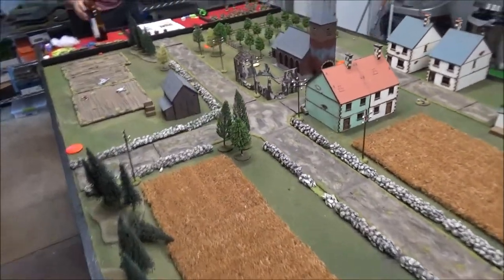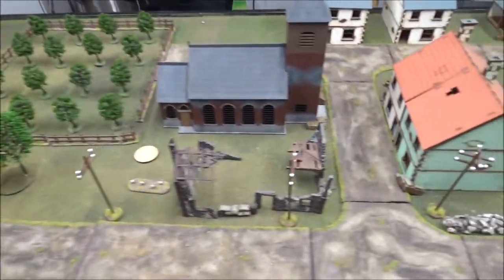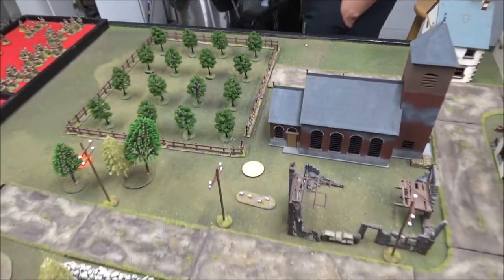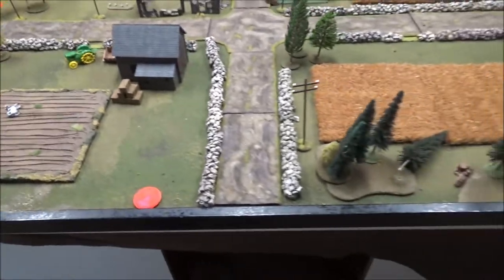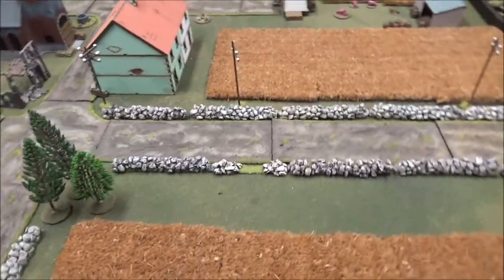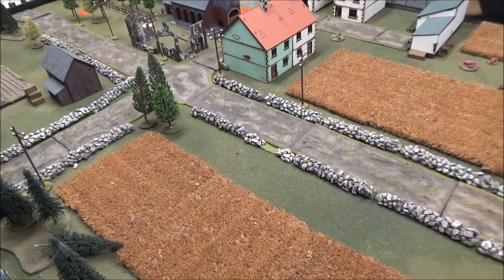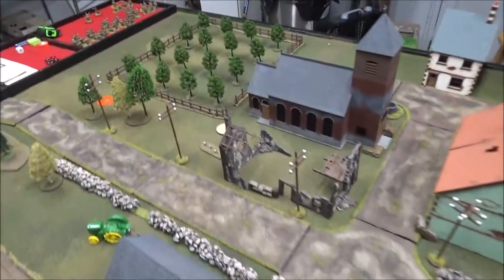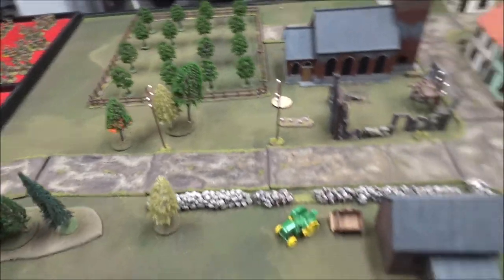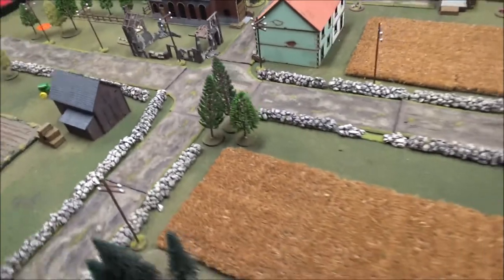In this one, the French will be the defender in this table quarter here. He'll start with three patrol markers in his table quarter, all within 12 of each other. That will be starting with two groups of three on these two edges — they move independently of each other. In the end, I will get four jump off points. Cole will get three plus one free one inside of his table quarter. So now let's check out the forces.